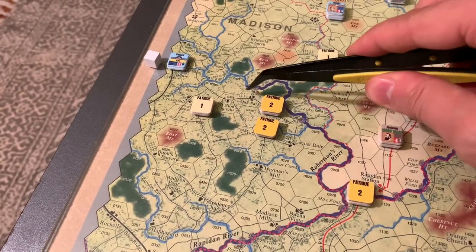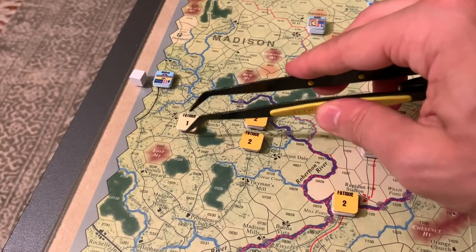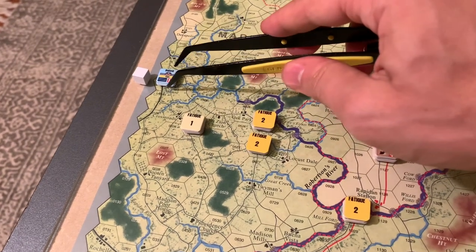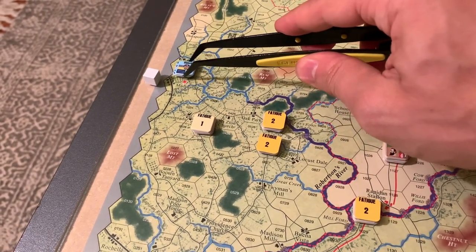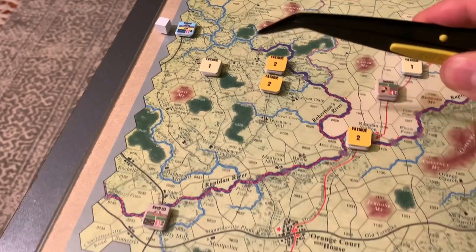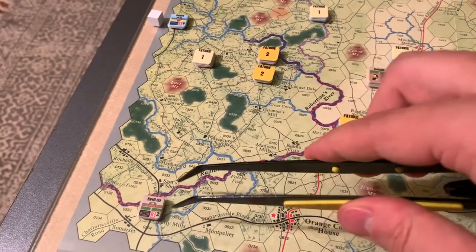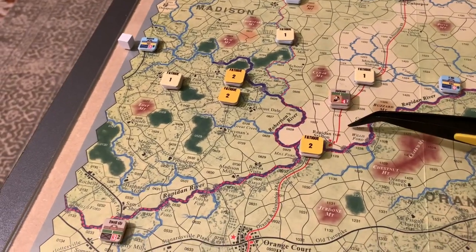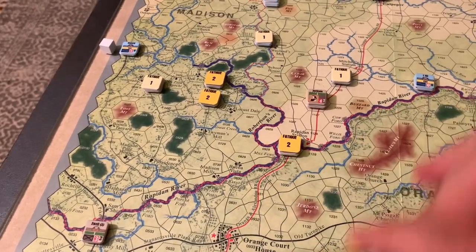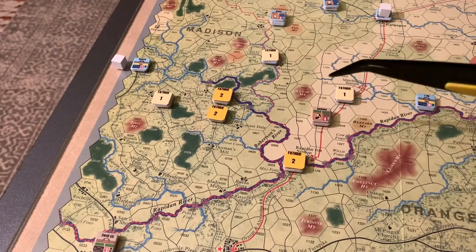The Confederate cavalry under Robertson moved up to Razor's Shop near Crossroads, just keeping the Union cavalry honest — they don't really have any designs on attacking per se, just making sure they don't get flanked. Now there is Ewell, with 12 strength points under him. He's kind of lagging behind — the Confederates felt they wanted to push across the river before moving him along the road. There was also a big traffic jam they needed to clear. So now Ewell is free to come up when he gets an activation, probably as a reserve force once the action starts.